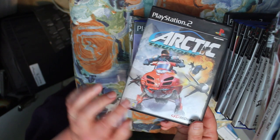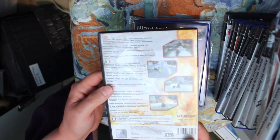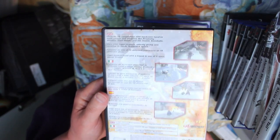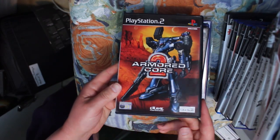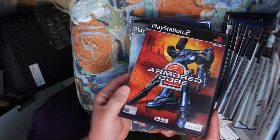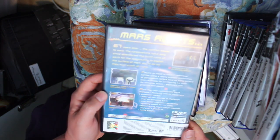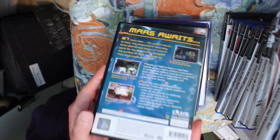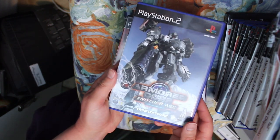Arctic Thunder is a snowmobile racing game — a bit of fun, not the greatest ever but pretty good, I enjoyed it. Then Armored Core 2 — if you like giant robots fighting, you will like Armored Core 2. It can be difficult to get to grips with the controls but it's well worth giving it a try. Armored Core 2: Another Age is a sequel spin-off — again difficult to get used to the controls unless you've played the other one, but it's deep, complex, and fun.